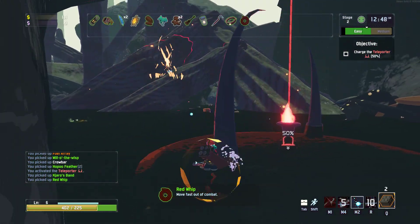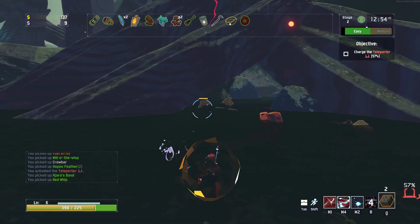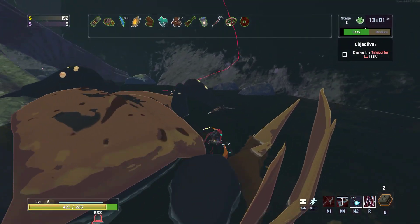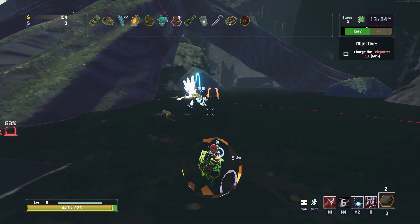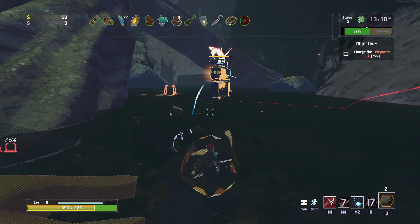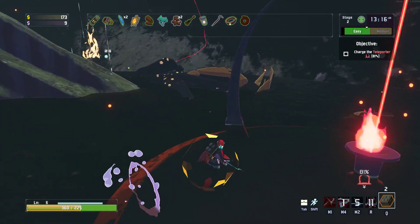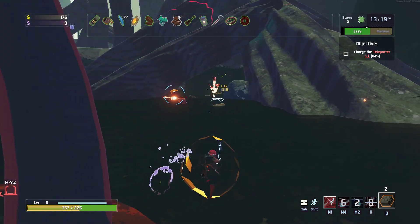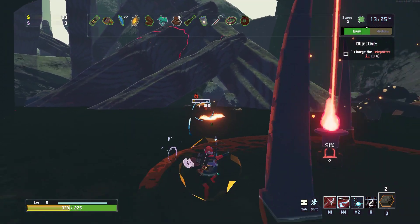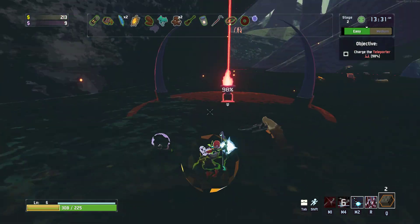Look at our overshield — it decays really slowly too. I wonder if multiple stacks of the Topaz Brooch increase the decay time or just give you more shield per kill. I'll check that out in the logbook after this. Really good second floor — we got a lot of great quality upgrades. Shout out to the Topaz Brooch for giving us that overshield. It's pretty darn nice.